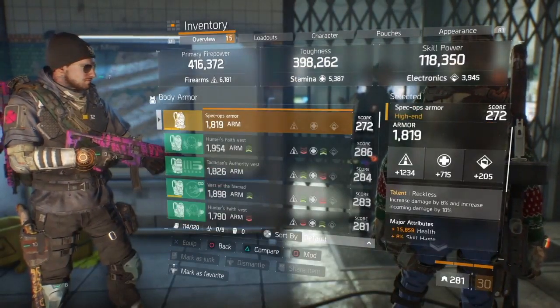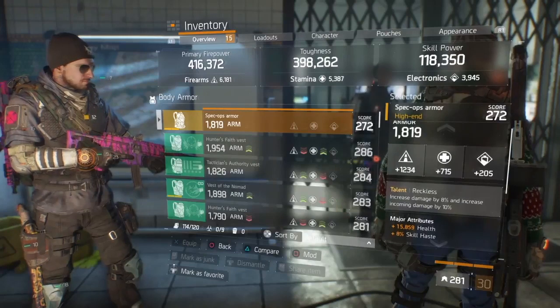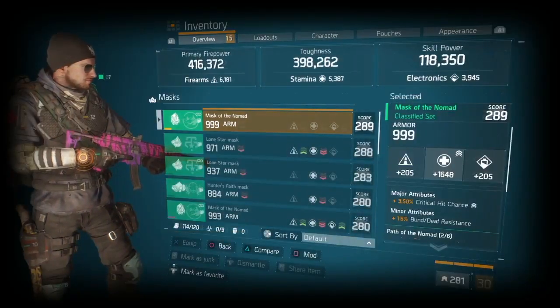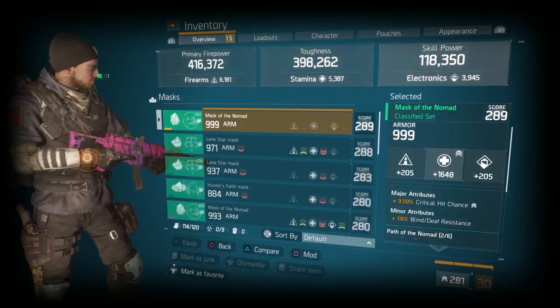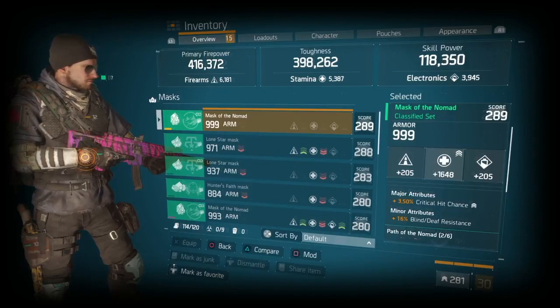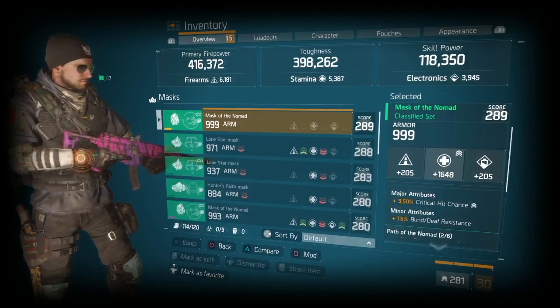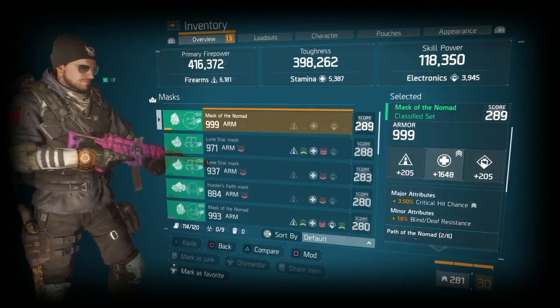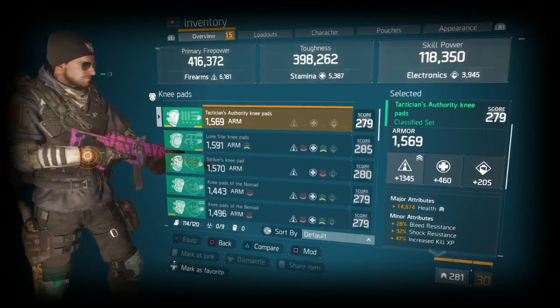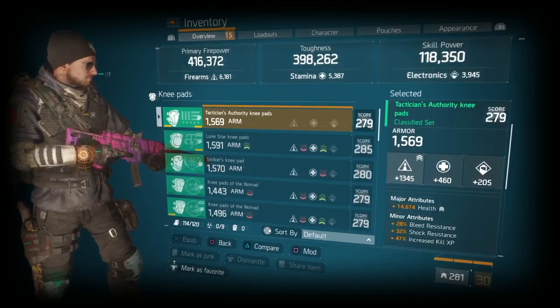Chest piece, I got reckless. I got health, skill haste — reason why I'm running reckless is just to get that extra damage output — and I got ammo capacity on it. And here we have the Nomad Mask for health on kill because I'm running Ninja Bite, so this gives me that 50% health on kill. This is important because I'm going to be somewhat squishy, but I will be able to get kills like crazy, so I can keep stacking my health back as I get kills. That's why I'm running the Nomad Mask for critical hit chance, obviously just to stack my crit.